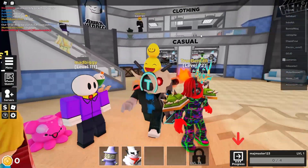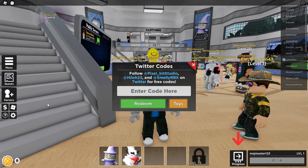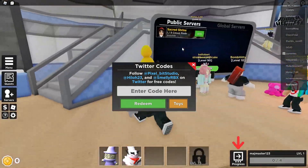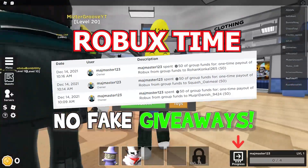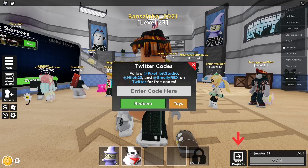The codes are actually right over here at this Robux button. As you can see, these are Twitter codes. Also, I host giveaways on this channel — all you have to do is subscribe, like, then comment your username and join the group. That's really important, guys.